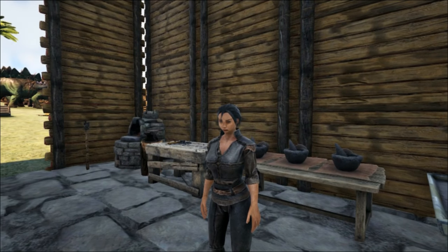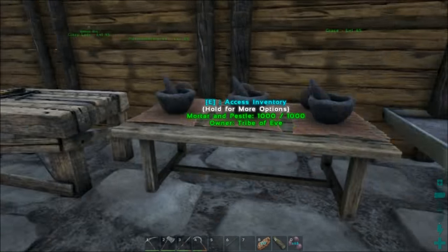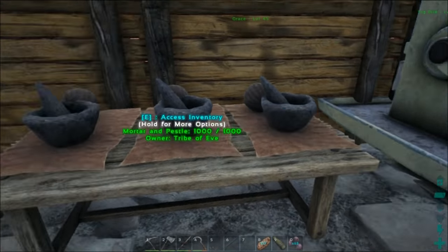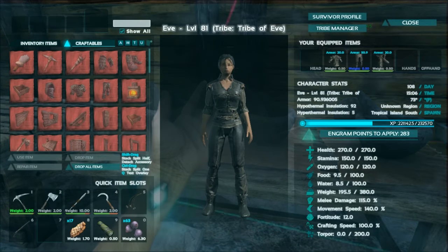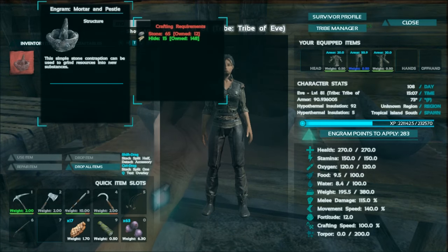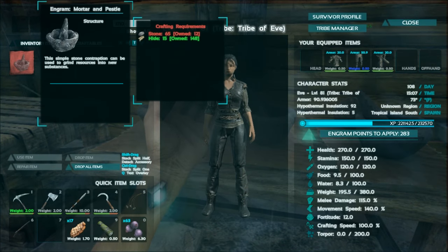I'm kind of weird and anal in that I don't like looking at them sitting on the ground. So I made a table, crafted that, and then I've made three mortar and pestles here. To craft one yourself, the materials are not very much at all — 65 stone and 15 hide.